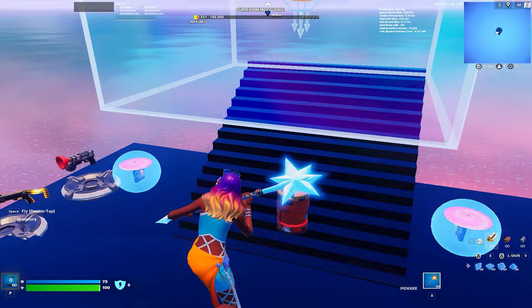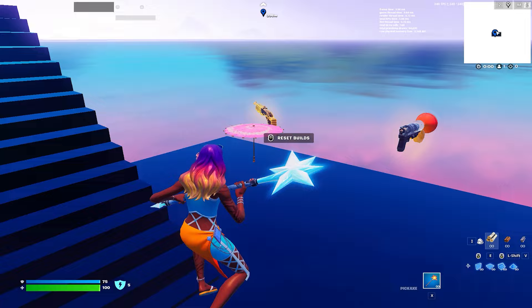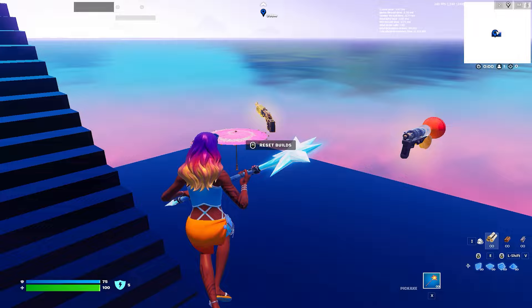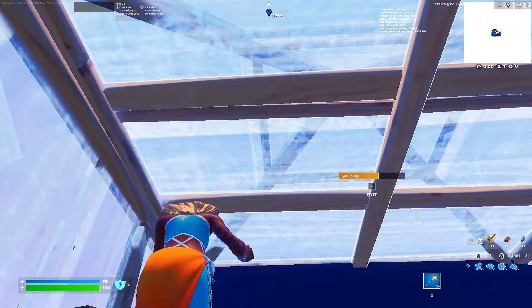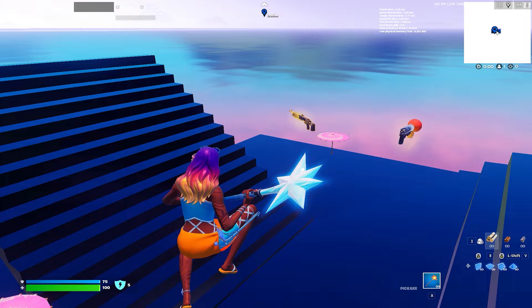Now when I start the game we should have a perfectly good 1v1 map that's nice and aesthetic. You don't need to use a paper parasol specifically - I used it because nothing else was pink and looked nice. As you can see it still says 'Reset Build' on the button and it still works. Let me crank some builds - and yes it still resets. We have two nice little decorative pieces and it looks really cool.